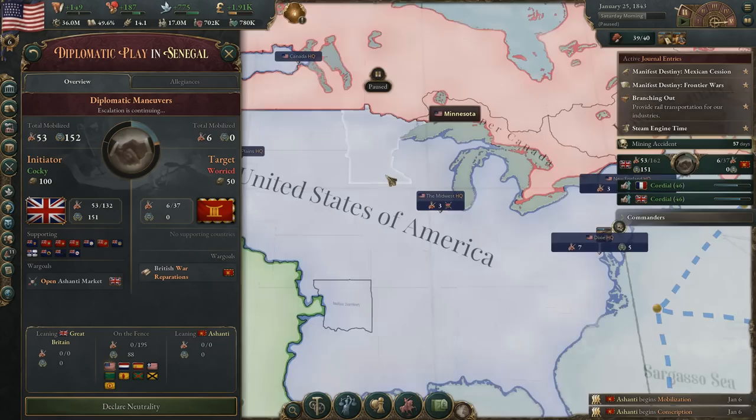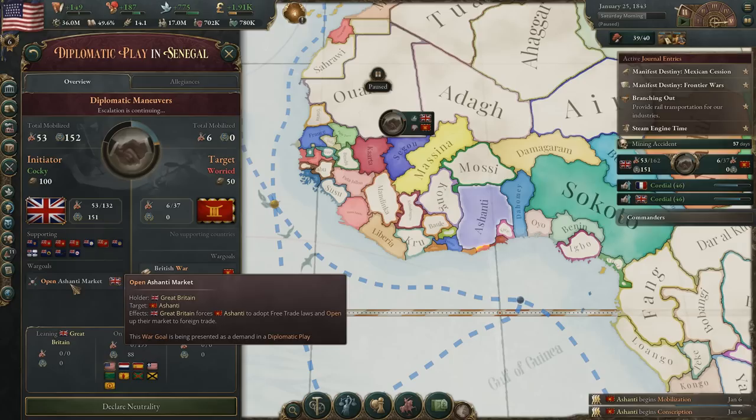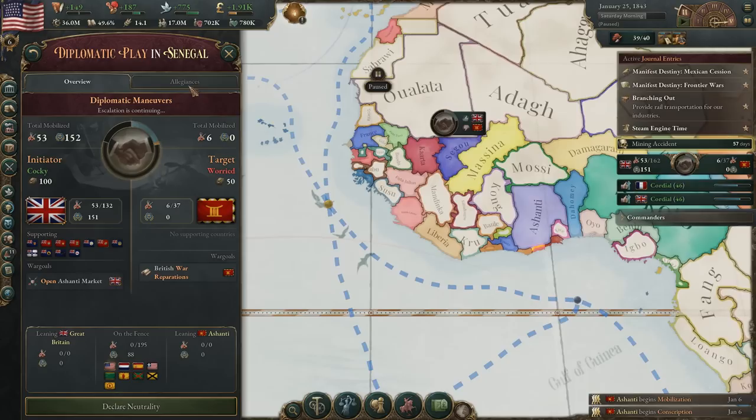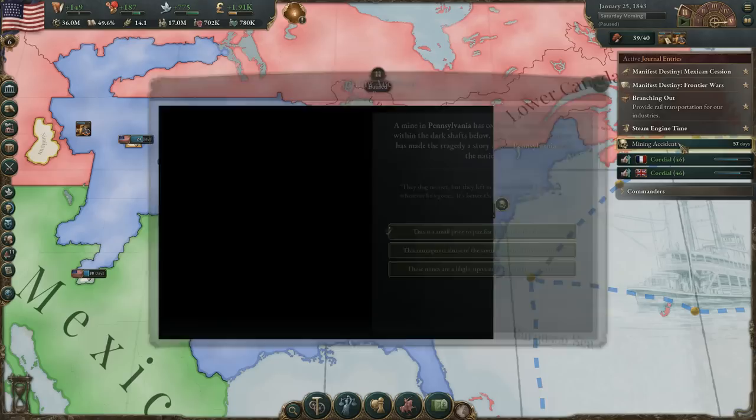I think the reason why we've been called on this is because we do have an interest over here due to Liberia. It looks like they're going to attempt to — oh no, they just want to open the Ashanti market. Okay, so they're not even attempting to annex them. We're just going to declare neutrality — we don't care what's going on really outside of North America at the moment.